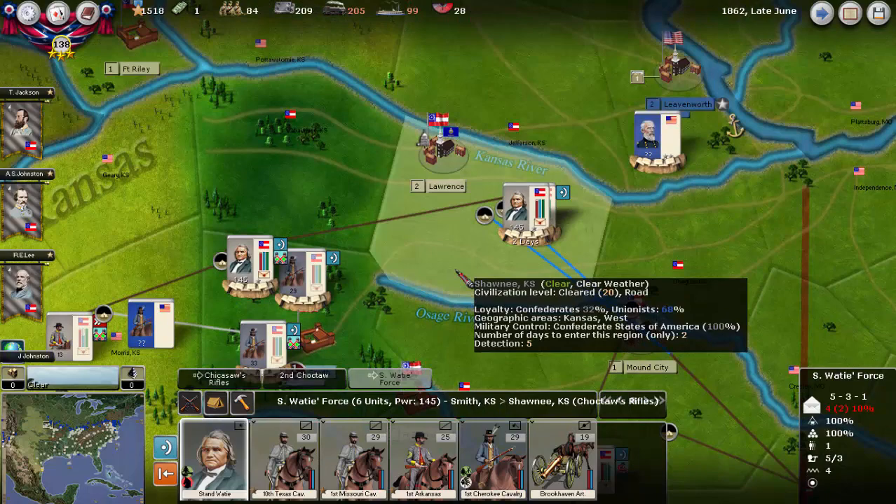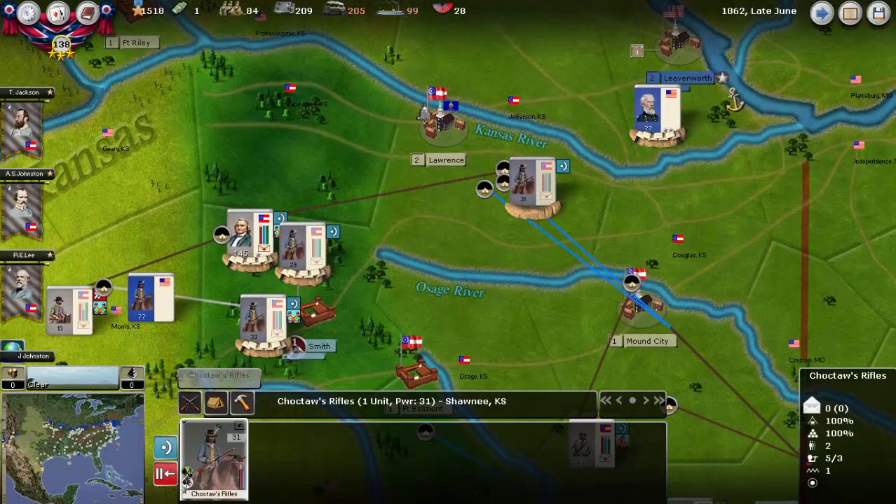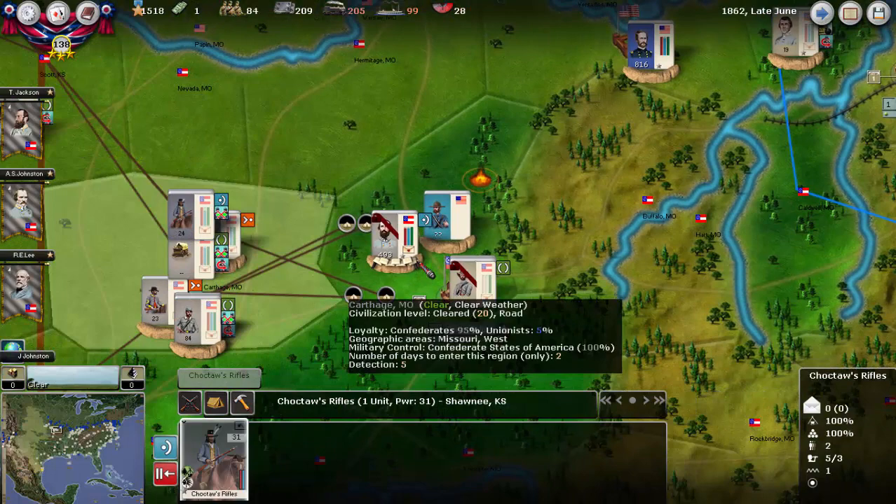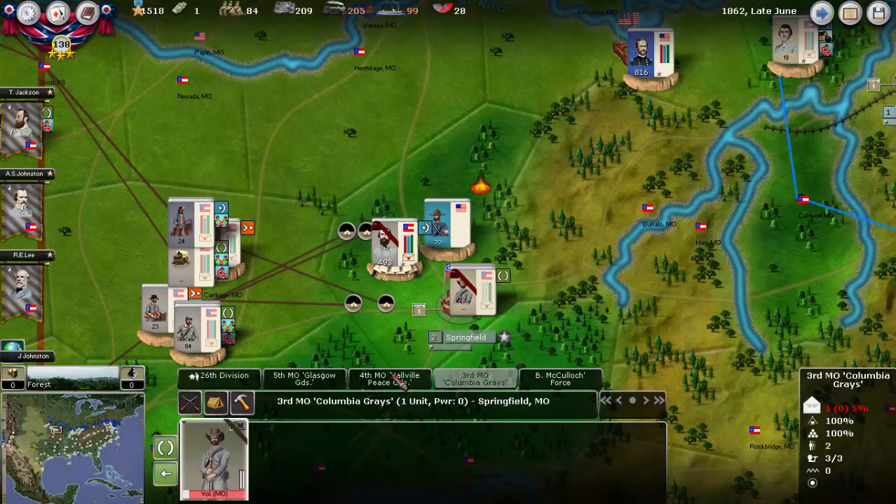I'm going to send Waddy's force to Lawrence to hold that for the moment, and we'll probably have Shelby move over to take over the siege at Fort Smith. In Missouri, we've pretty much been able to reorganize.